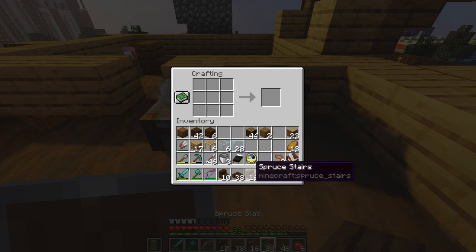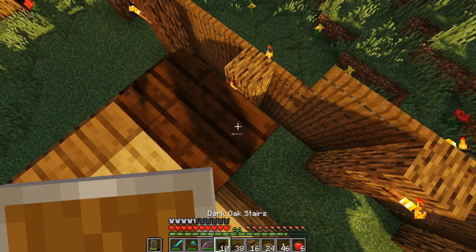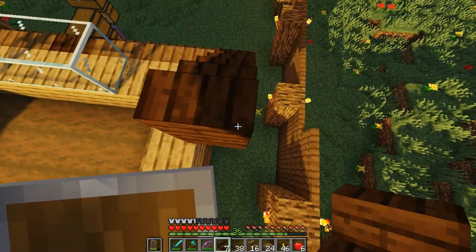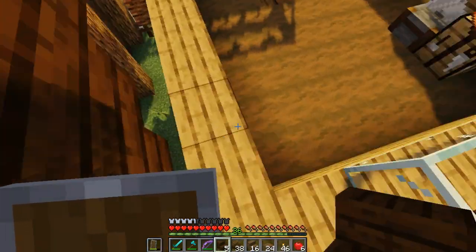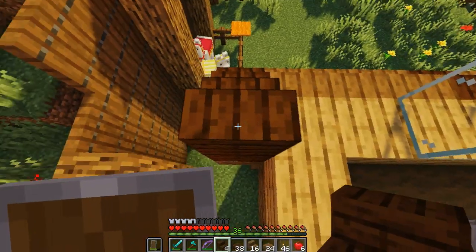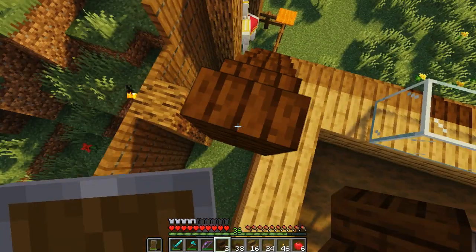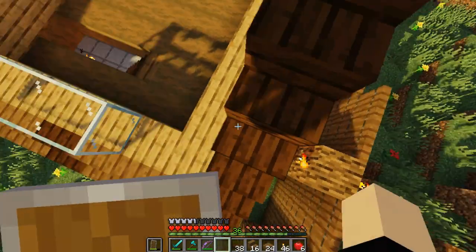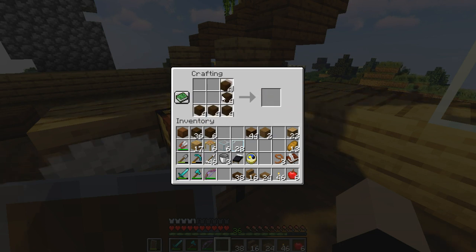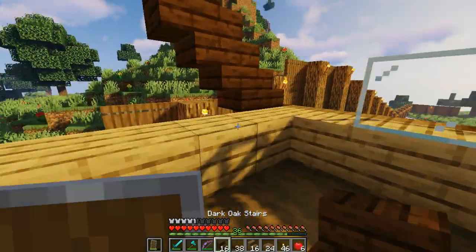We are going to need some stairs and we're going to be doing a lot of crafting throughout this episode - making stairs and slabs and all kinds of other things. Now with those done, this design - we might as well do this overhang right here. I nearly forgot what the word was. In my head I was like, what's the word for this? Don't mess it up, Ryan. And it is called an overhang. So we're going to work on this overhang - this is going to be dark oak.